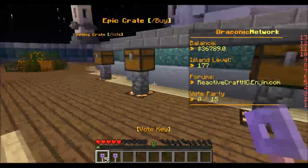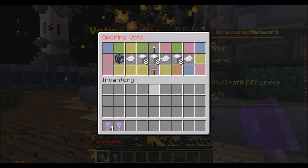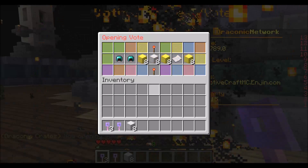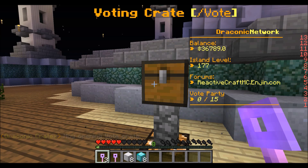We're gonna do the mythical key last. First, the voting crate. We got iron again — we don't really want iron. We got a diamond block, I mean that's better than nothing.